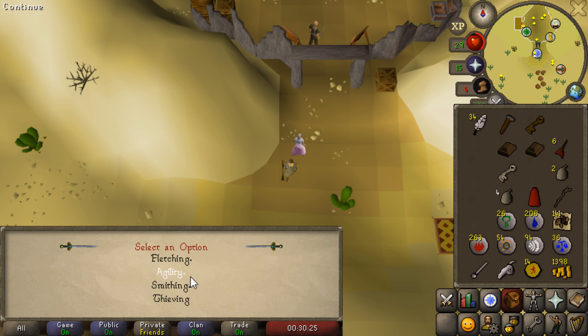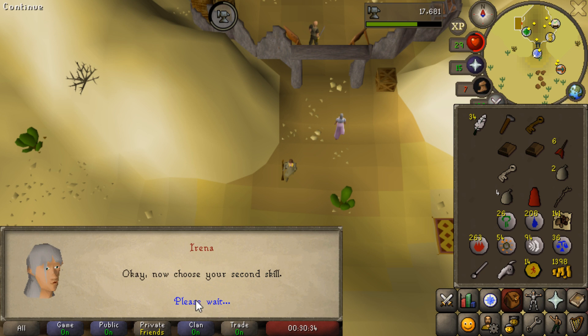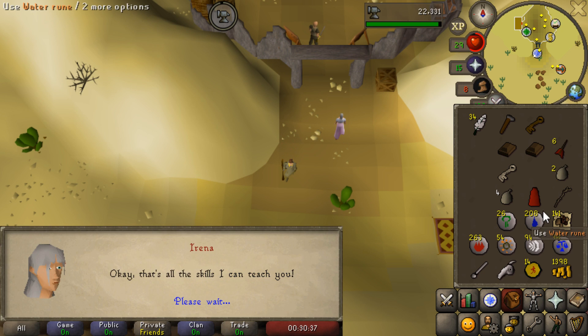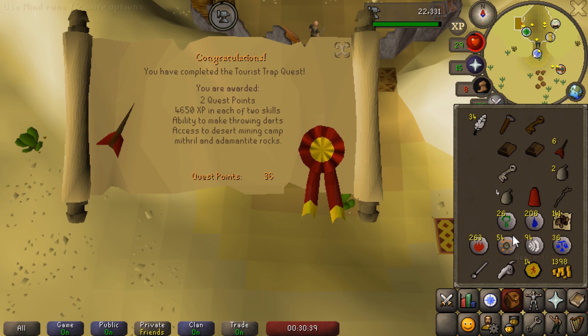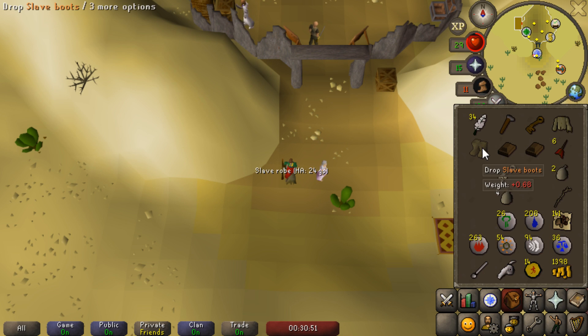Now luckily we do get the skill rewards. I'm personally going to put it in smithing for an ultimate ironman, as I think it's a lot harder to get smithing experience. Training agility is pretty much the exact same on an ultimate as it is on a regular account. So we're going to put both of the rewards into smithing, which got us all the way to 34. A nice little boost there, but most importantly we can now create a dart. And we actually got a gear upgrade with the bronze dart.